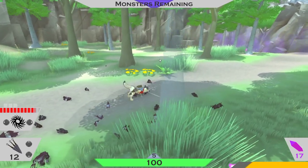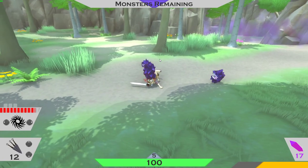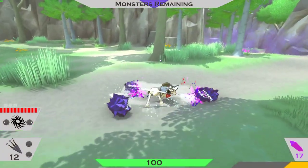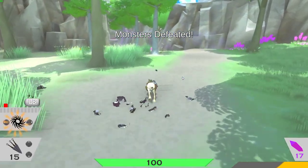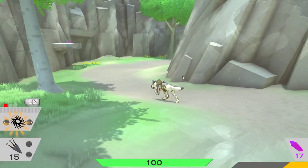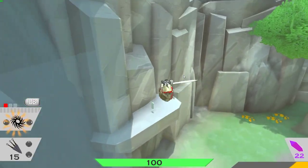I want to try the counter. Let me see if E is the counter button. Try to hit me. Oh no, that didn't work. So E is bark, which is the most... oh, you can double jump! Nice. Sick.